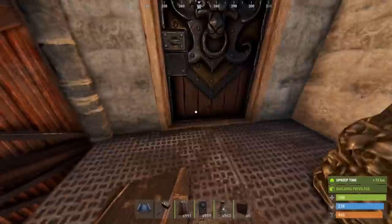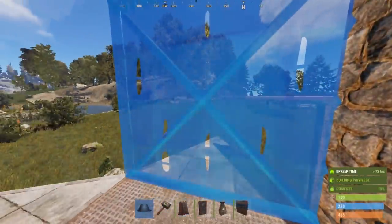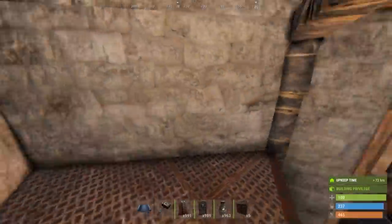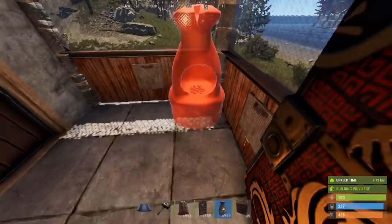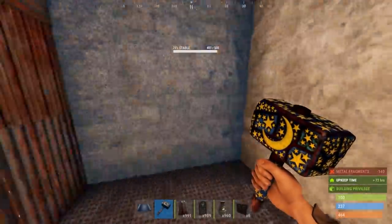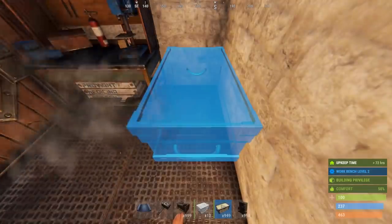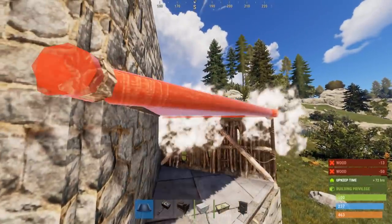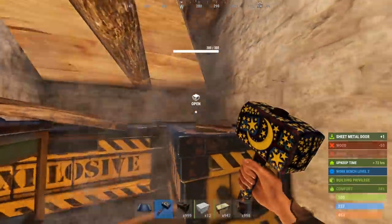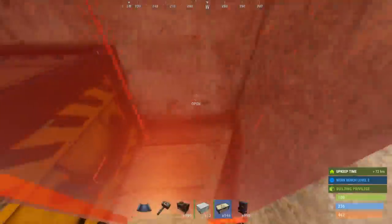The top floor will now be your main entrance to the base. Now that we have a new main entrance, we can seal off the second floor. The furnaces that were placed earlier should now be removed and moved to the top floor. On the middle floor, the single door frame and the wall either side of the chute should be upgraded to sheet metal. In the 1x1 next to the chute, place a repair bench with two small boxes underneath it. On the 1x1 above the tool cupboard, a tier 2 workbench can be placed along with some more boxes. By placing a triangle at half height, you can now fit two more large boxes.